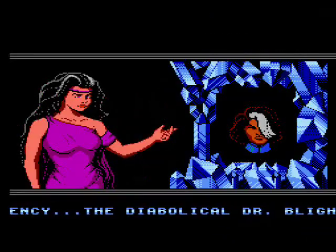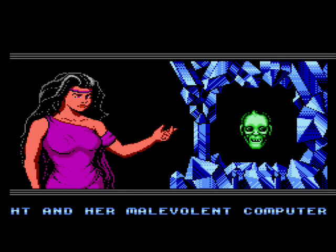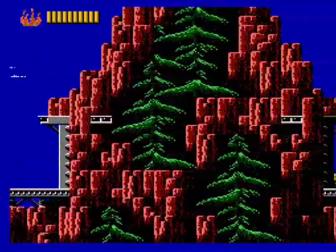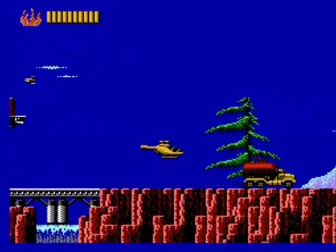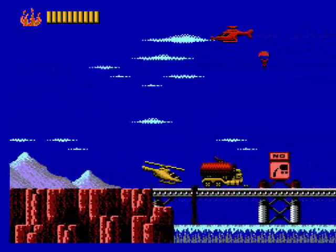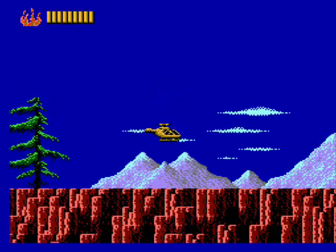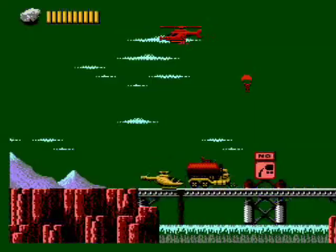The next level has Dr. Blight, along with her computer MAL, planning to dump toxic waste into Yellowstone National Park. You'll fly a helicopter over a bunch of trees and through some tunnels — it reminds me a lot of Barnstorming on Atari. You also have to contend with trucks; the objective is to take them out before they reach the park and start dumping the waste. If they reach that spot, you'll just explode.